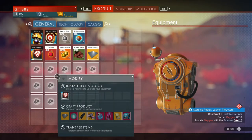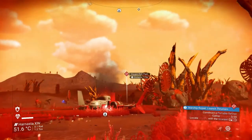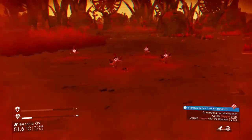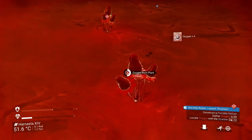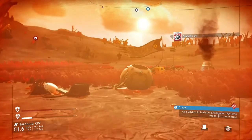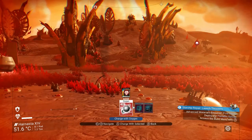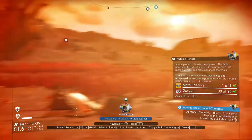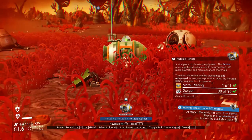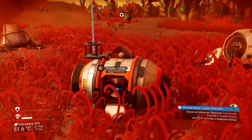To pick the plants it's X. My life support is a little bit low but I want to make the portable refiner. Once you've got all the materials needed, find a spot where it goes green and just place it down. No waiting, no mess, no fuss.